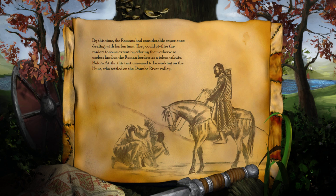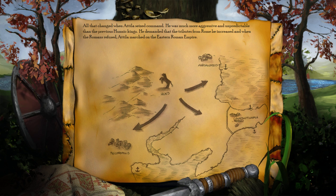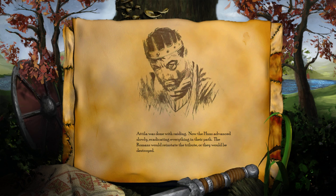By this time, the Romans had considerable experience dealing with barbarians. They could civilize the raiders to some extent by offering them otherwise useless land on the Roman borders as a token tribute. Before Attila, this tactic seemed to be working on the Huns, who settled on the Danube River Valley. All that changed when Attila seized command. He was much more aggressive and unpredictable than the previous Hunnic kings. He demanded that the tributes from Rome be increased, and when the Romans refused, Attila marched on the Eastern Roman Empire. He marched on the great city of Constantinople, whose double walls had never fallen. Attila was done with raiding. Now the Huns advanced slowly, eradicating everything in their path. The Romans would reinstate the tribute, or they would be destroyed.